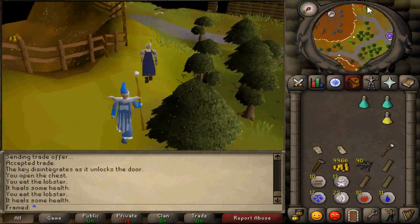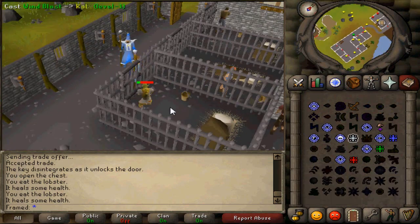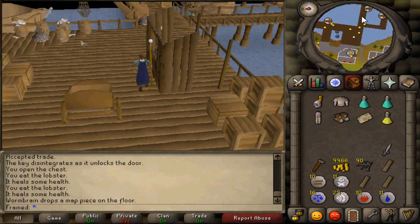Exit the maze and head southeast until you reach the Port Sarim jail. If you don't want to spend 10k, attack Wormbrain and he will drop the map piece, then Telegrab it. If you don't have Telegrab, speak to Wormbrain and pay 10k for the map piece.